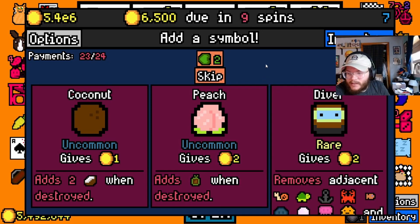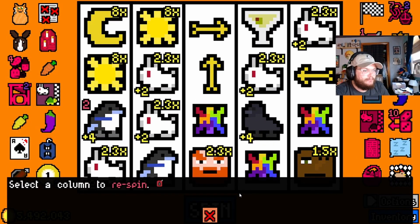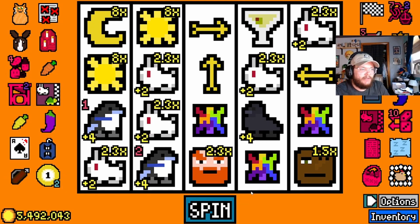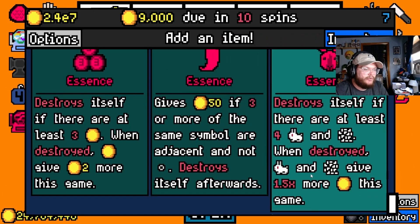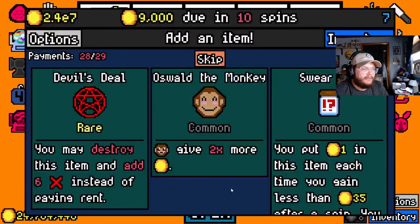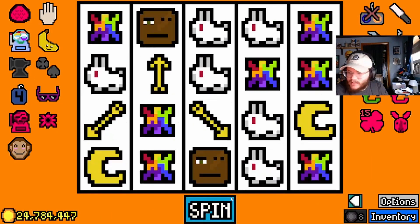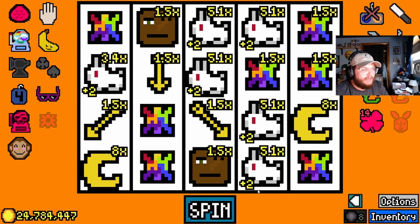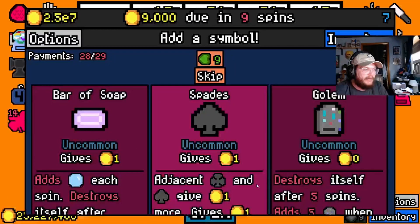There are actually 186 achievements in this game. Through our first playthrough we got 40, including a lot with really low claim percentages, and most of them we got just by playing and having things work out in fun different ways. It seems like 100%ing the achievements would be really hard, but we could see ourselves grinding out some of them. If you like this genre — strategy and synergy-building games where they kind of play themselves but you set them up to succeed or fail based on your choices — Luck Be a Landlord is a great fit.